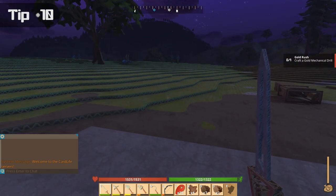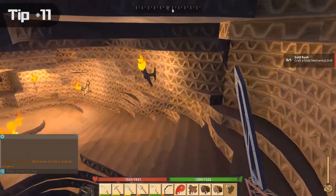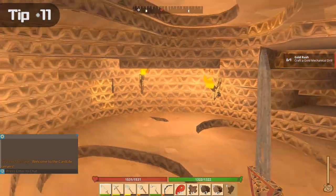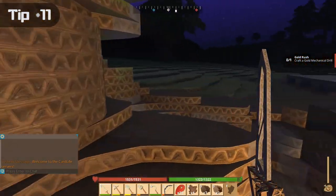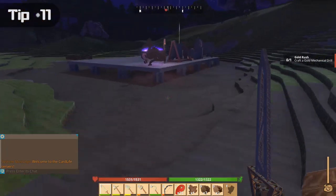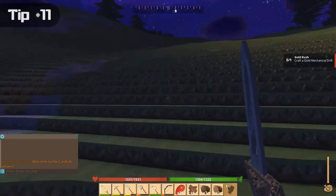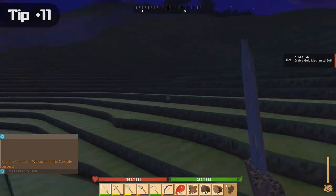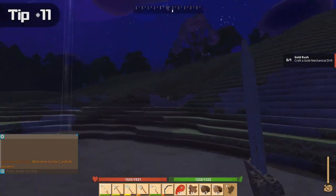Chop down all the trees and harvest all the bushes. In my experience, tunneling does not do very well for getting resources — you don't really get them in tunnels and you can't create your own tunnel effectively. Your best option for finding ore is to instead find an opening to a cave and explore from there.